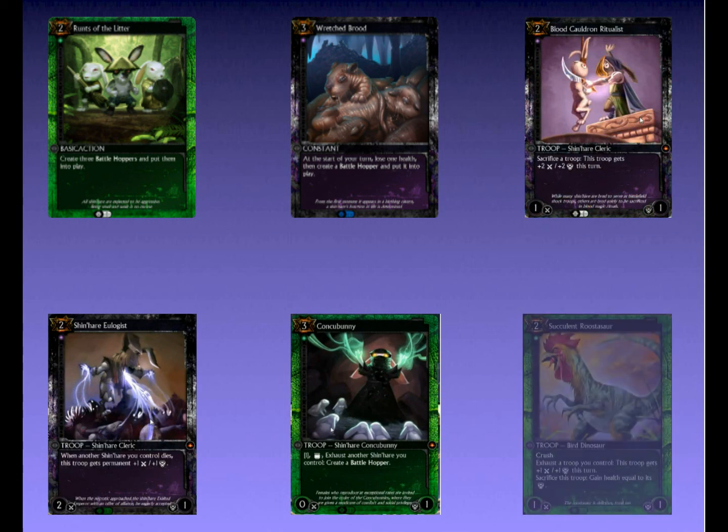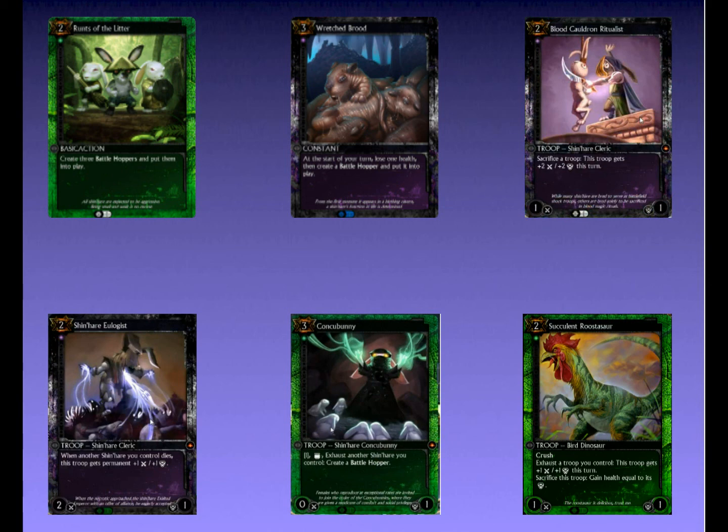Rooster Saw could be relevant in many decks, as it turns those early drops that end up becoming useless into power boosts that can push through late in the game thanks to Crush. But as you've just seen, a little bit of deck cooking and you can easily make a deck which synergizes fantastically with itself. Rounding out the last 16 cards of that deck would be a cinch, given that it already has a strong Shin Hair theme, and it'd be good to go.